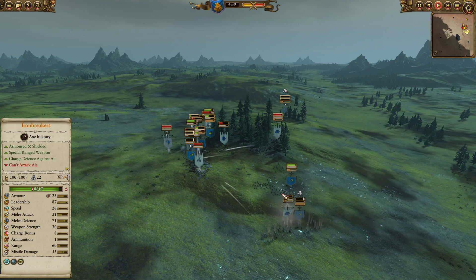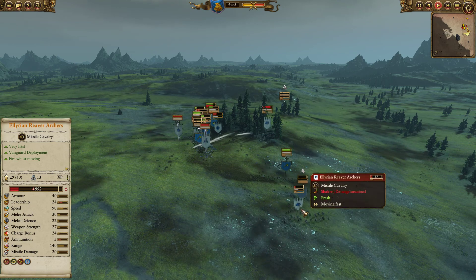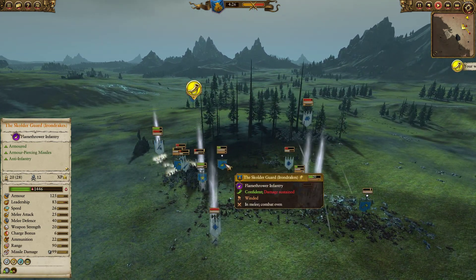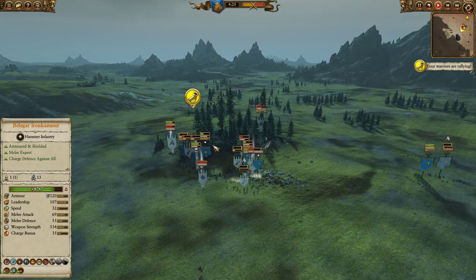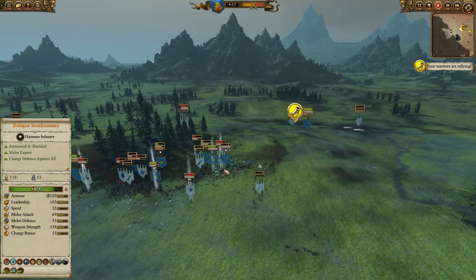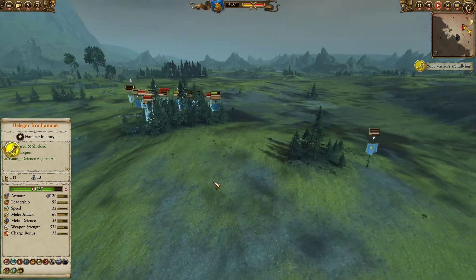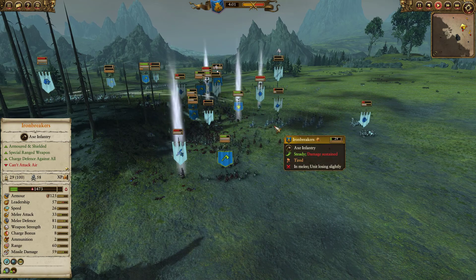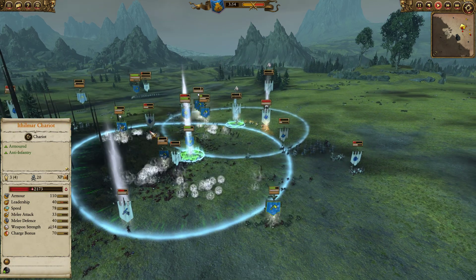He decides to keep pushing against them, but I move my Ironbreakers in to break them, route them, and maybe get my other Ironbreakers back. My Irondrakes got confused here — they kept going up and down this hill, and I was trying to make them get in a line and shoot at the infantry. That would have made a huge difference. The Irondrakes do a massive job here — they only have 16 kills though, but they do a great amount of damage.